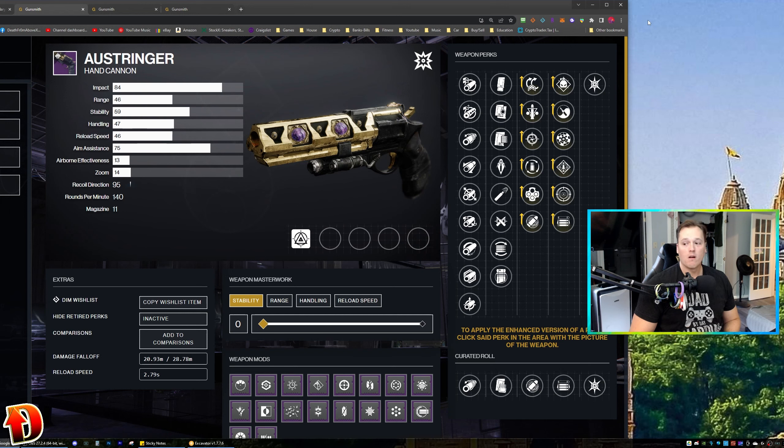It is craftable, so you can build the one you want if you get enough of the Deep Sight Resonance version. I'm pretty sure it's five — you've got to get five of those red border weapons and fill them out, and then you can make your own Austringer. This is one of my favorite hand cannons in the game for PvE and PvP. It is a good all-around weapon. With the right roll, you can do both things with the same gun, and I like that.